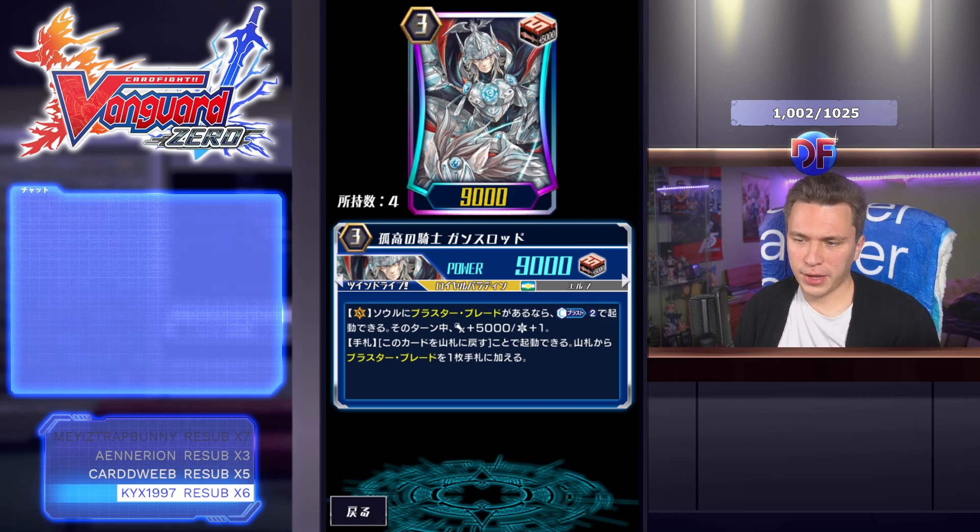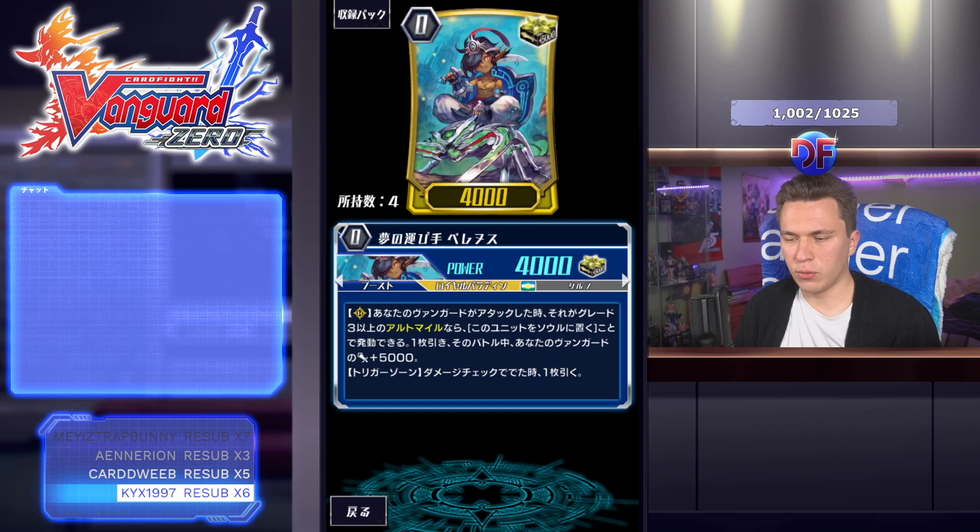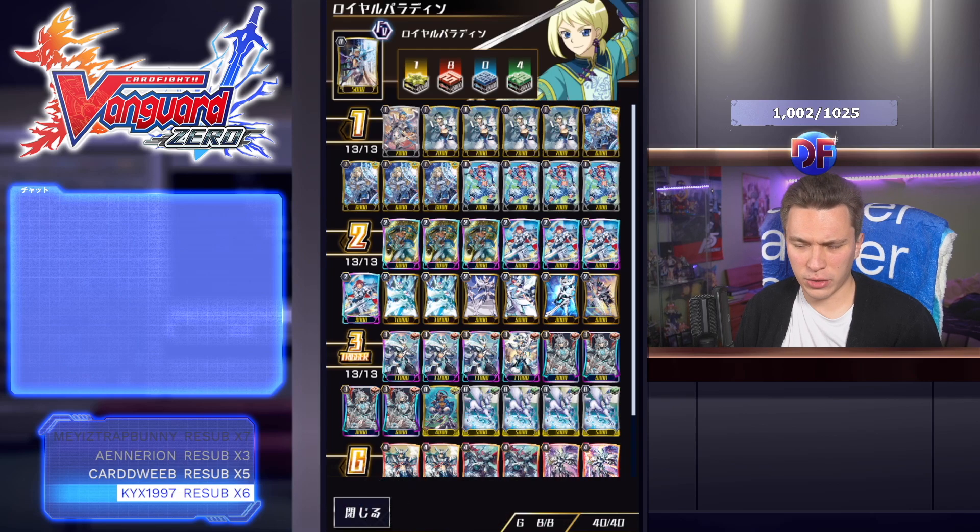In hand you can put Gansalot back to deck and search out a Blaster Blade, so of course if we run four Gansalots we run four Blaster Blades. You don't use the retire skill that much because it's a pretty heavy counter blast investment with no counter charge in the deck outside of PGs, so you usually just search it out for an intercept — just have a beater. We also play one crit to round out, though you could play another grade 3 trigger if you want the ninth draw.